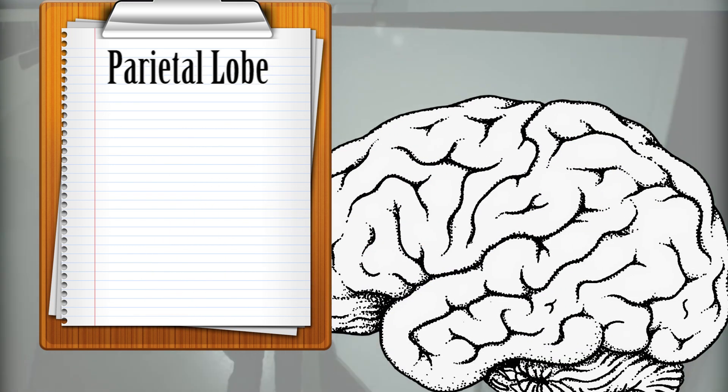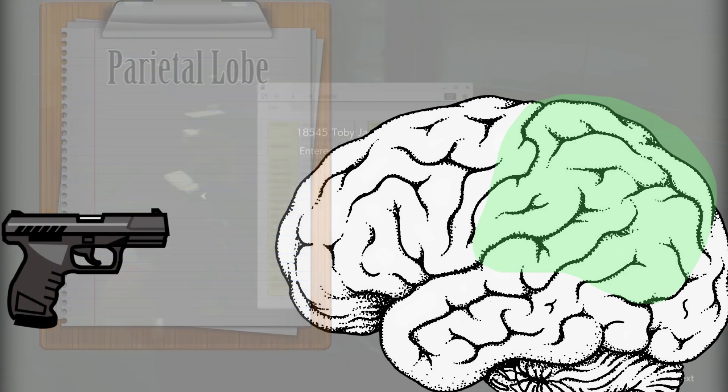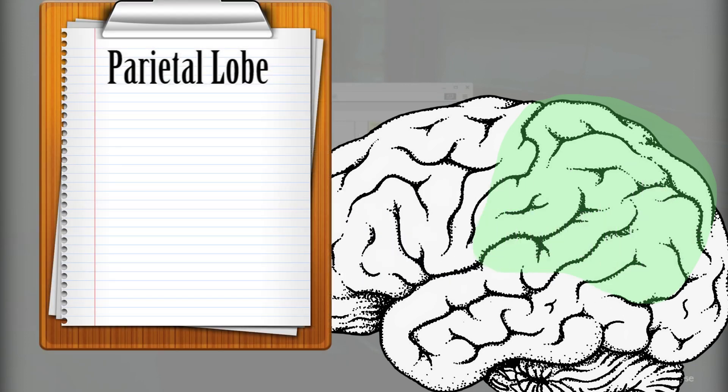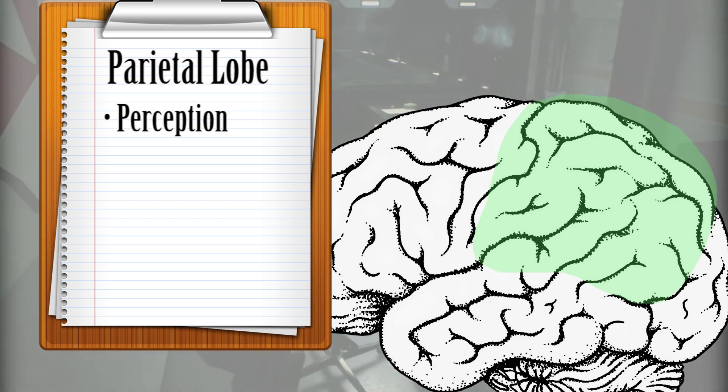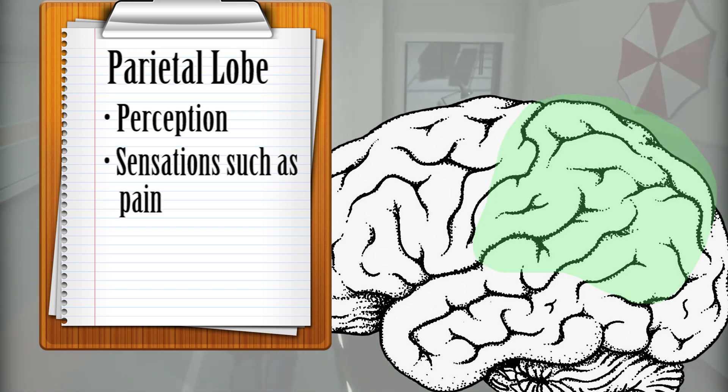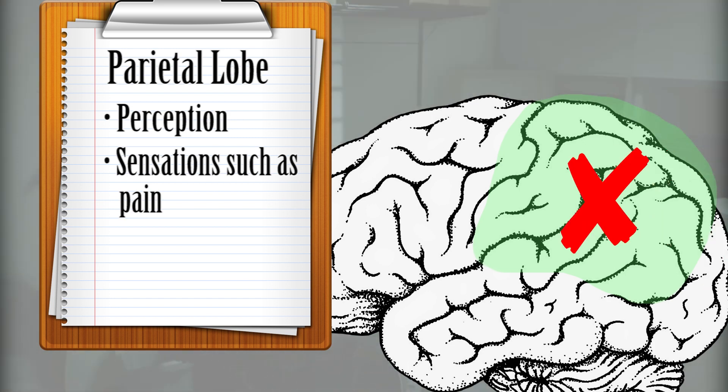Just beyond the frontal lobe, we have the parietal lobe. If you aimed for the forehead, a bullet would likely tear through here as well. Because the parietal lobe handles perception, destroying this area should cause disorientation — that's a bit more helpful, but it doesn't stop them dead in their tracks. The parietal lobe also processes senses like pain. However, we can clearly see that zombies do not recoil in response to damage, which means this section of the brain is already functioning far below normal levels.